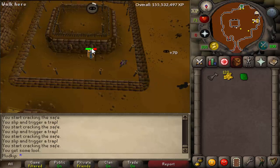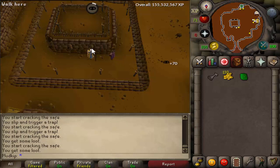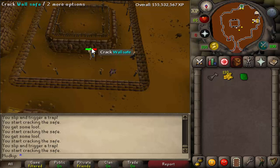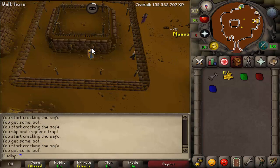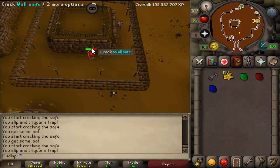The XP rates can vary greatly depending on what your thieving level is. At level 50 thieving, you can expect to fail a lot, but at level 99 thieving, you have a 93% success rate of cracking the safes. Because of the high variance of success rates based on your thieving level, it's really hard to accurately say how much XP per hour this is, but if you did a perfect hour without missing anything, your rate would be around 90k XP an hour, although more realistically at lower levels you can expect to get about 20k XP an hour, plus the gems on top of that.